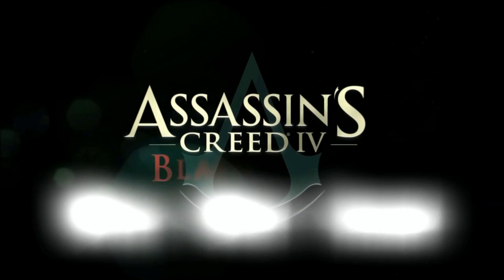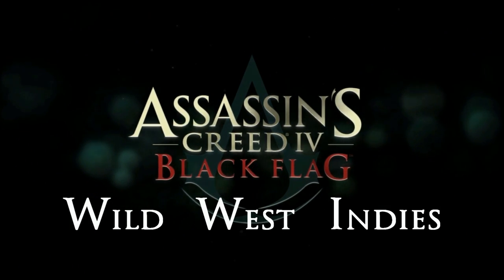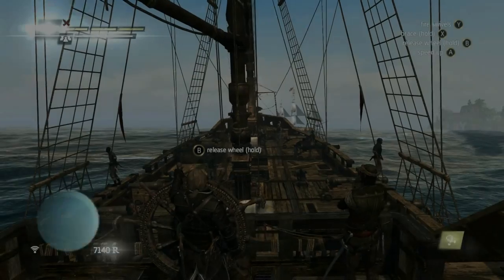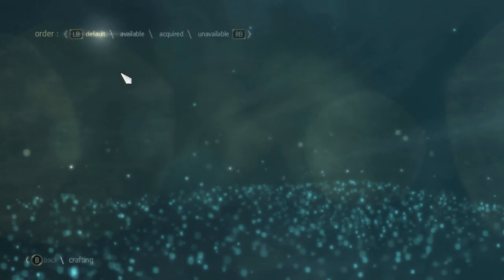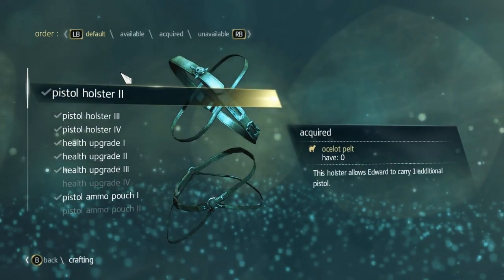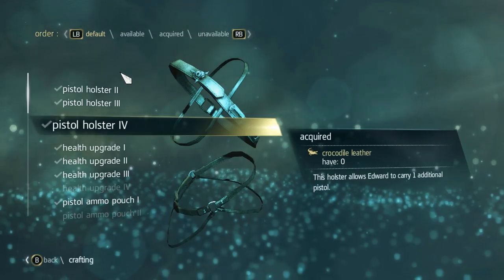Hey guys, Uncle Will here bringing you another Assassin's Creed 4 Black Flag achievement guide. This one is for Wild West Indies. The first thing you need to do is craft all of the pistol holsters to upgrade so that you have the maximum amount of pistols, which is four.